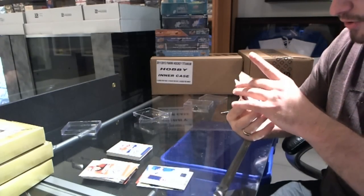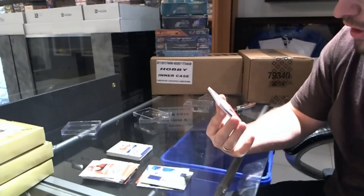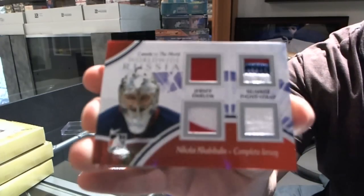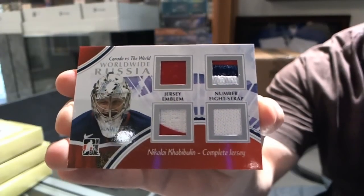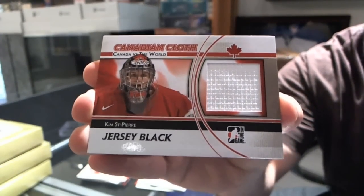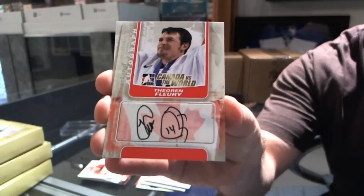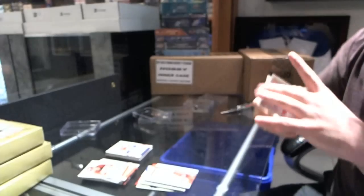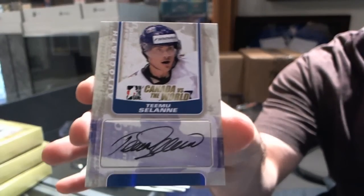Holy moly, this pack is awesome! We have a Complete Jersey — which is a jersey number, fight strap, and emblem — of Nikolai Khabibulin. A Kim St. Pierre Jersey Black. I think this is competing with the first pack quite heavily. An autograph of Theoren Fleury and an autograph of Teemu Selanne. More coming up right after this.